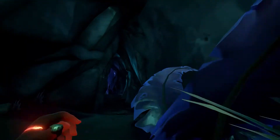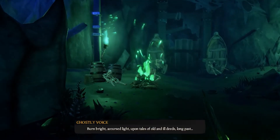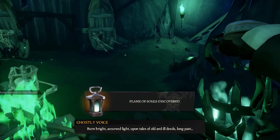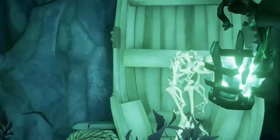You will come to an area with a camp full of dead skeletons surrounding a campfire. Head up to the campfire with your lantern and you will be prompted to take the Flame of Souls. This flame is important as you will need to use it throughout the whole tale. To open the door to the next area you will need to light the two lanterns either side of the door.